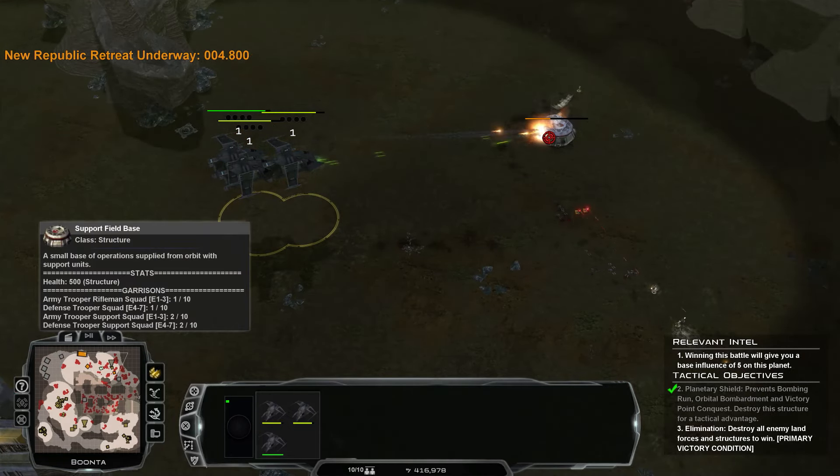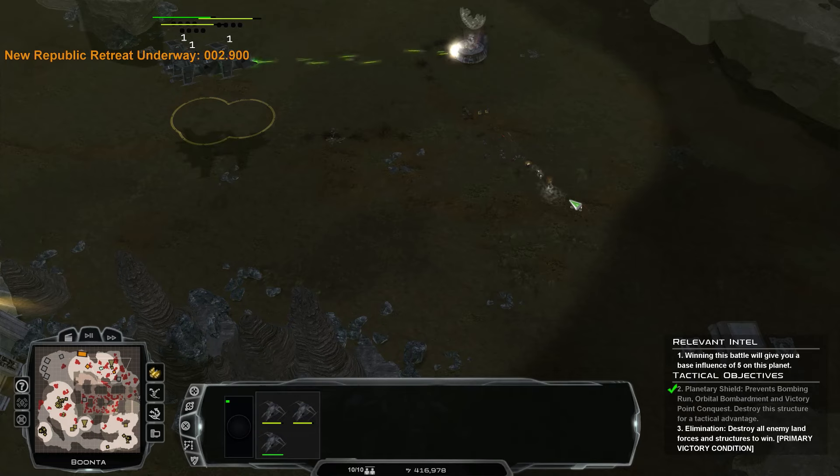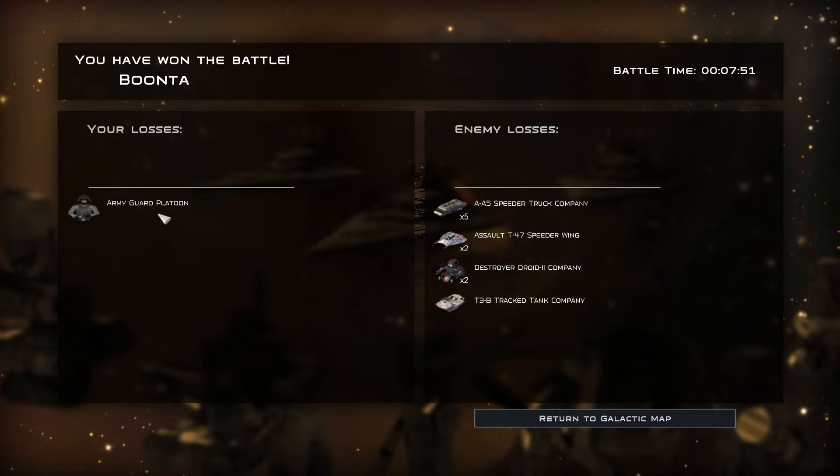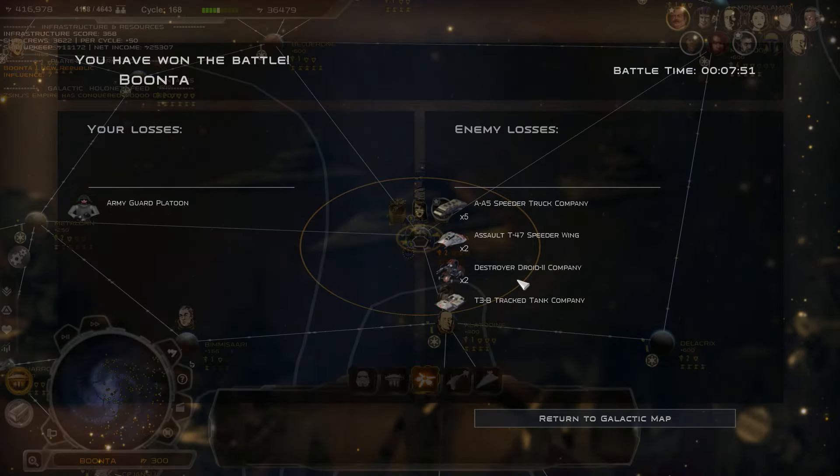I don't mind losing these extra units - always see them as more disposable aggressive scouts, really. Things that come out of abandoned bases. But that would be a plug filled in our rear, in the form of capturing Boonta. We did actually lose an army guard platoon, which is a bit of a shame, but really can't begrudge that whatsoever.